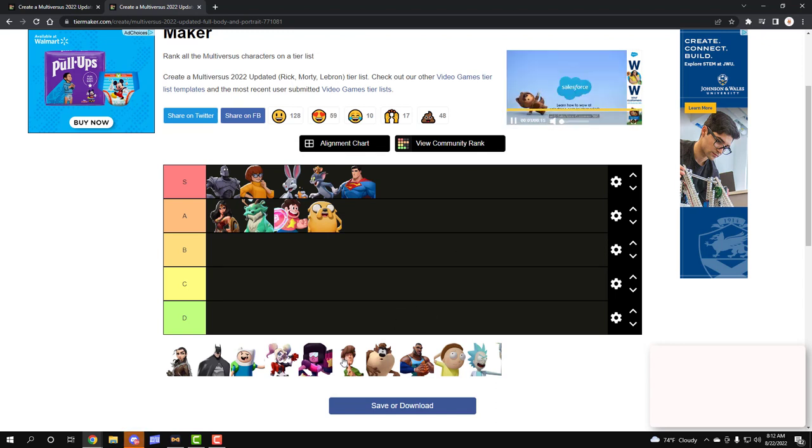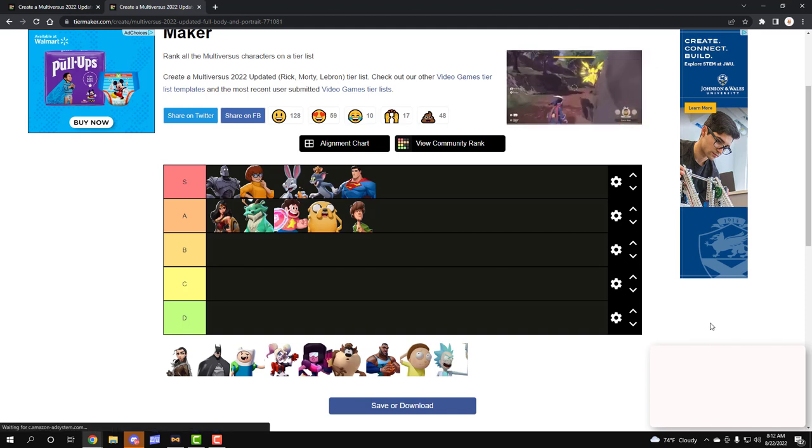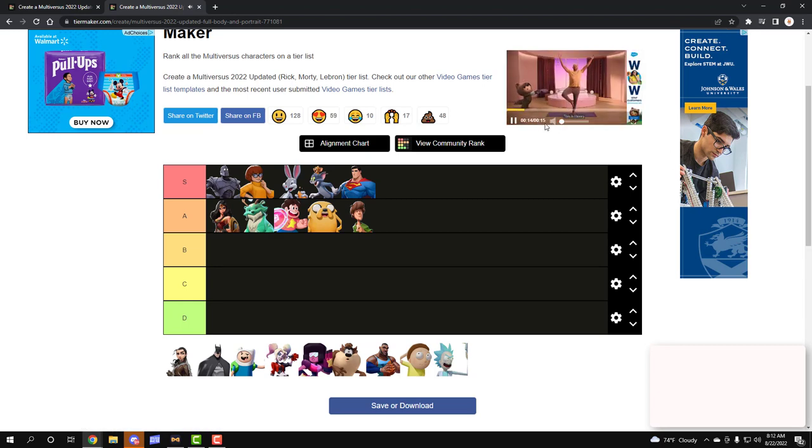Next we have Shaggy. The charge is just so brutal — it's such a bailout. You can literally be at 100%, ready to get your stock, get that one combo link. If you didn't know, you can combo into his special. You get that one punch and then it goes right into up special and you're dead, or a side special and you're just dead. This character is definitely a slept-on character but is definitely a viable character.